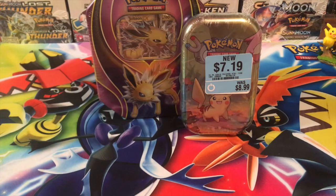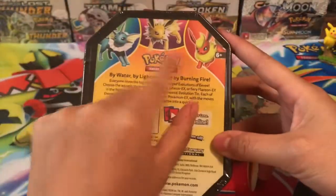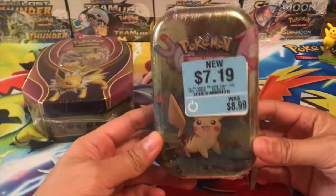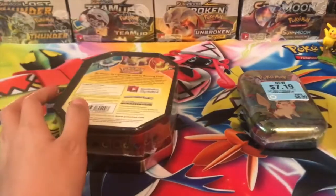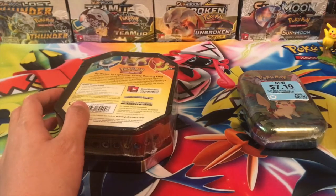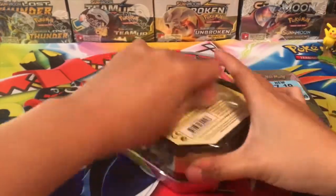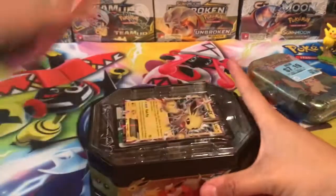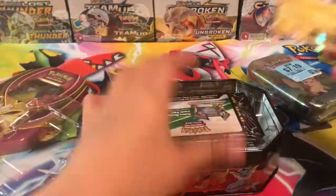What is going on guys, it's Maggie TCD Tube here filming another video. Today we're going to be opening two cool tins — a Jolteon EX tin, and I also got a Burning Shadows tin on sale from GameStop. I'm hoping we can pull a Charizard rainbow rare from Burning Shadows because it would be insane. I just want to be cool like Pokemon Privateers and pull one.